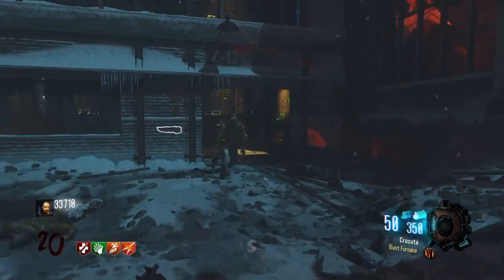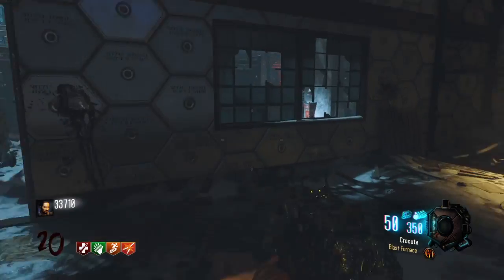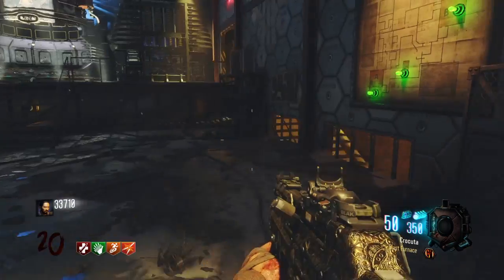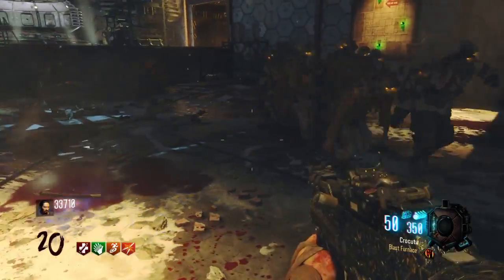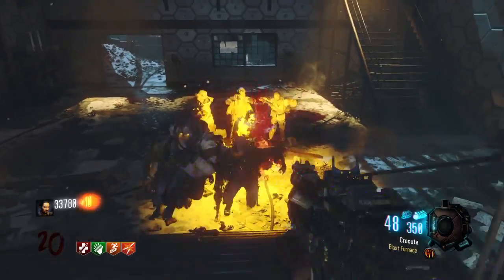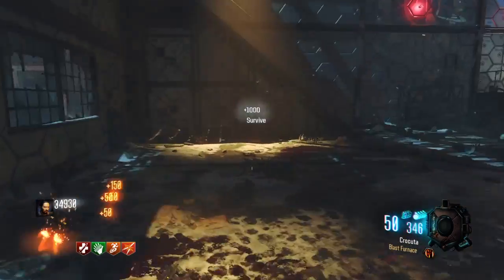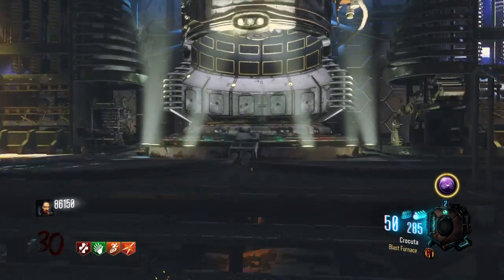In the strategy, I start you at round 20 and what it is is you need a specific perk loadout. Obviously you need jug - speed cola isn't necessarily required and double tap isn't necessarily required - but you do need jug and stamina up. Both are crucial. You could attempt this without stamina up but you'd have to get a little lucky.